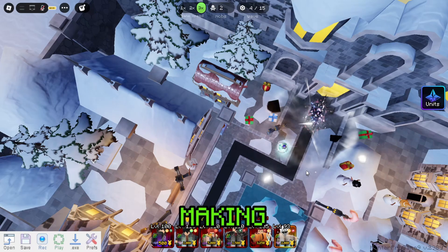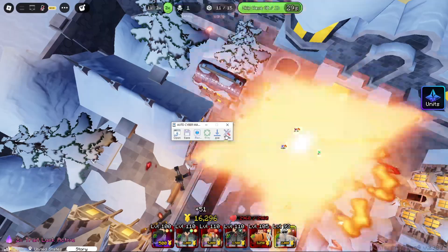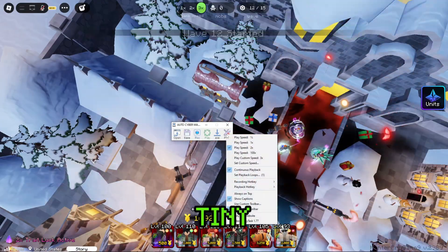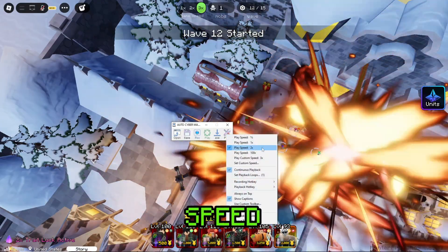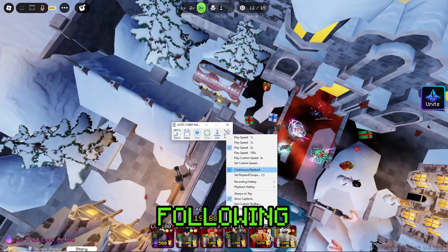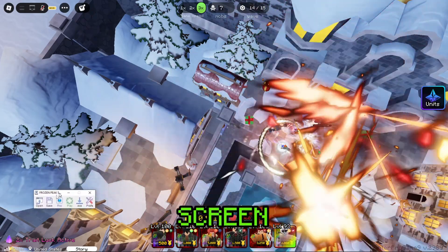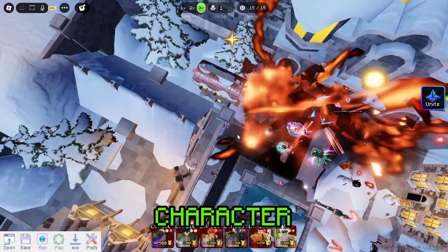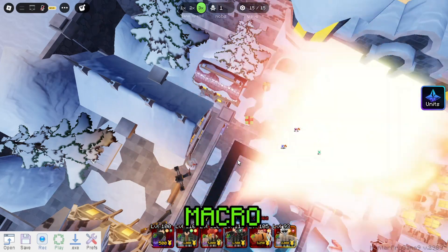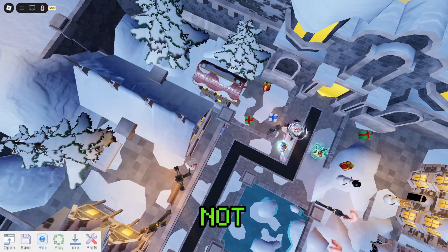If you think you did a good job making a macro, be sure to save it first before using it. Then go to Pref's setting of TinyTask and apply X speed and continuous playback. If you're having a hard time following these steps, I will put a download link of my macro. Just copy my screen position and where my character is. Before playing the macro, be sure to press Shift plus P first so that the game would not be in free cam mode when you start the macro.